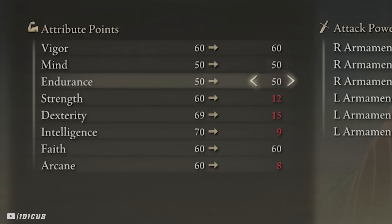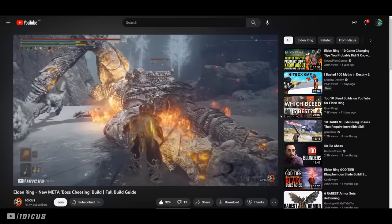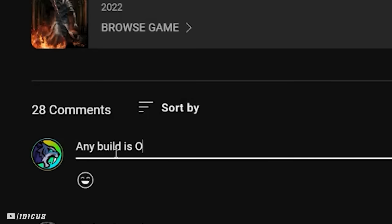I assume the majority of you are not on your fourth playthrough or higher, so you do not need to be this high level. Don't be one of those people who comments that any build is OP at level 400 — that is not how the game works at all.